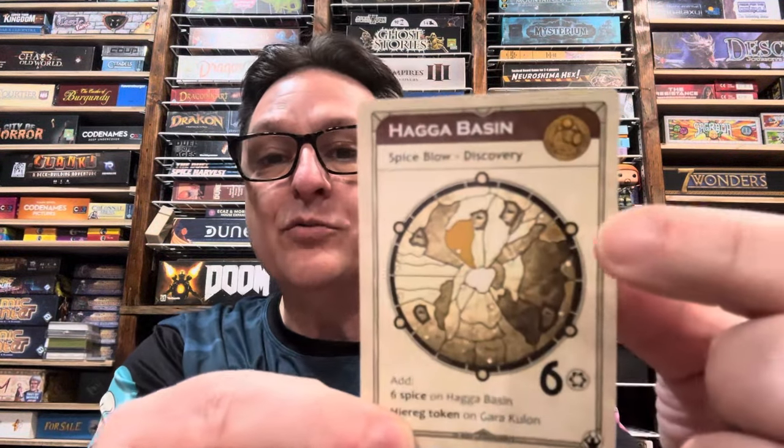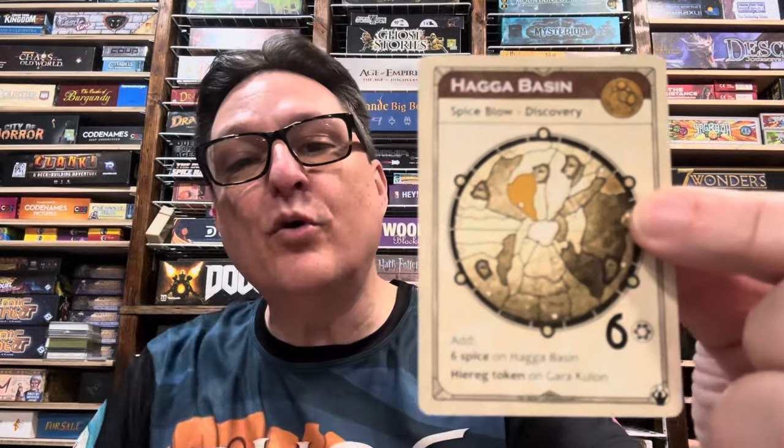This particular one goes into Garakulan, which is way up here — a little spot on the board that there's never really any reason to ever go there. That was kind of why I designed the Discovery Tokens: to open up the board and give players other things they can do besides going after Spice or Strongholds. So you place a Hi-Reg Token, one of the four, face down, and you have to go there into that territory — in this case Garakulan — to discover what is there.